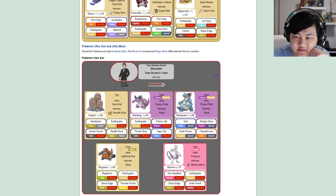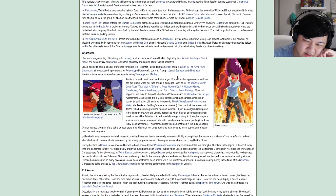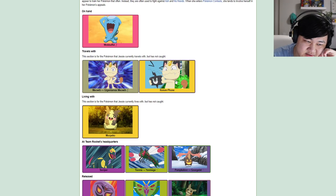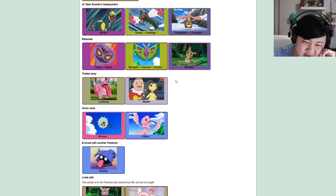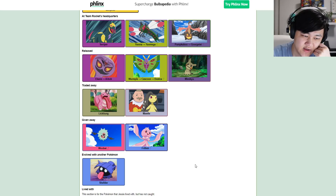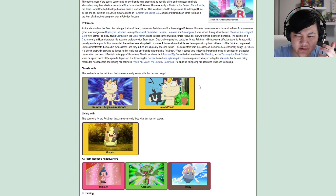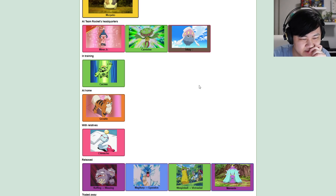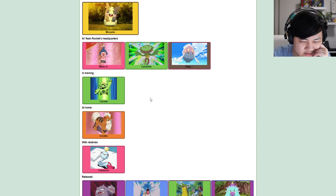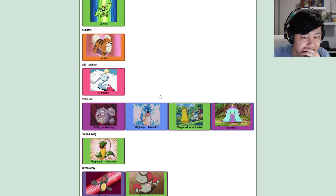Since we're on the topic of Giovanni, let's talk about Jessie and James. They've been in the anime for about 20 years so they have a lot of options. I'm not sure if Jessie and James will get a BP anyway since they were a sort of crossover event with the Pokemon anime movie thing. But personally I would like to see Jessie with Seviper, and James with either Carnivine or Cacnea. Maybe Victreebel for James too.